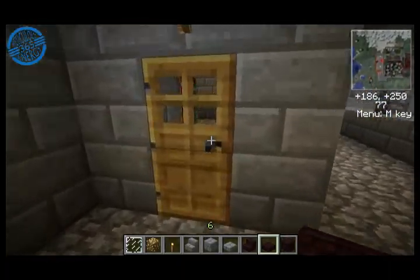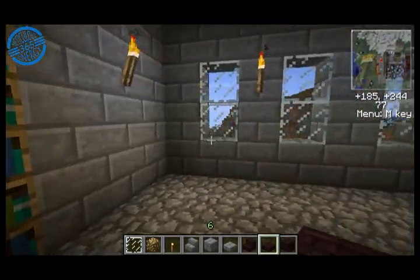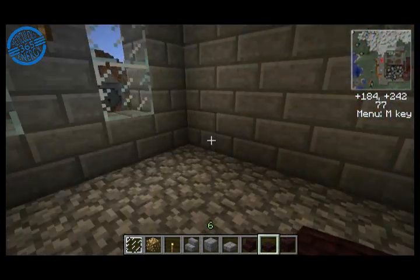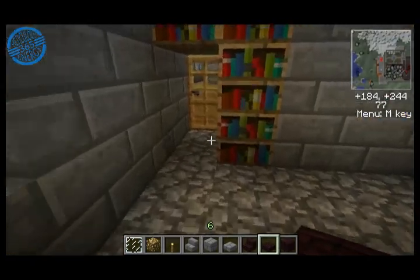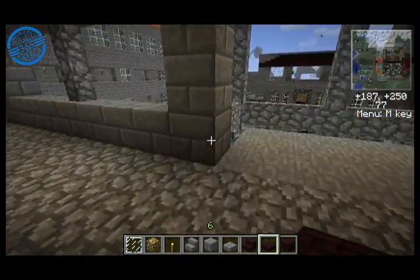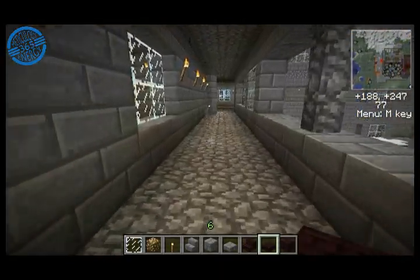Each of these areas here is a little bedroom with bookshelves that kind of hide the door. I don't know if anyone would ever live in these, or if I could turn this into a hotel server, but that's just how it is right now.